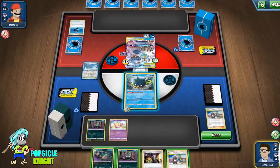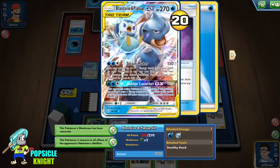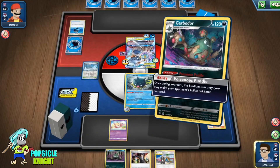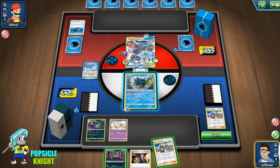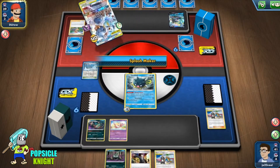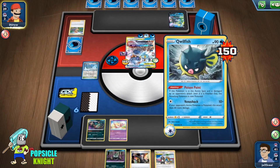Garbodor has an ability that if there is a stadium in play, it can poison the Pokemon in the active. Will it affect the Pokemon with the Stealthy Hood? No it will not, because it's an ability that affects the active Pokemon, but the Stealthy Hood prevents that ability from taking effect on that Pokemon. Qwilfish has an ability that if you attack it you're gonna get poisoned. Will Stealthy Hood protect your Pokemon from getting affected by that poison? Yes, it's not gonna have any effect because the Pokemon with the Stealthy Hood is protected from that ability.